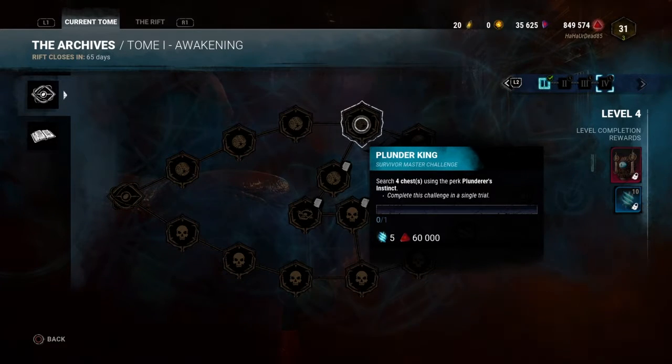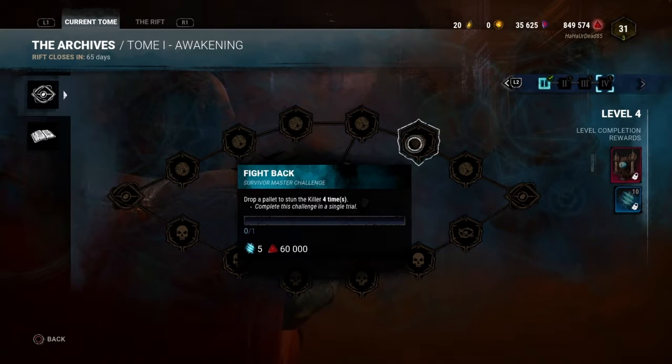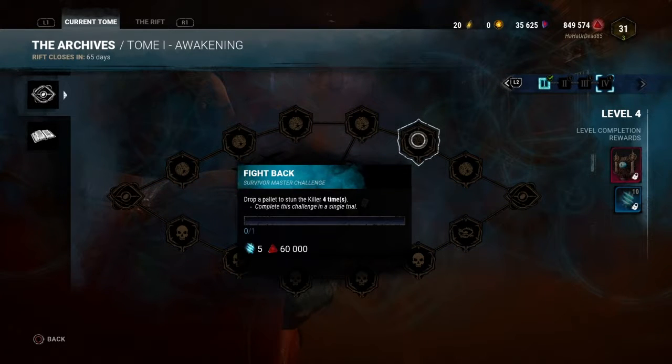You're just adding an additional chest to the level 1 challenge. Drop a pallet to stun a killer 4 times — kinda manageable, but situational, because you may or may not get chased in a game.